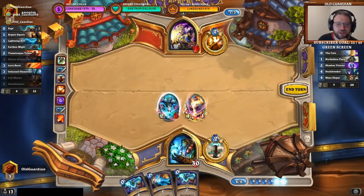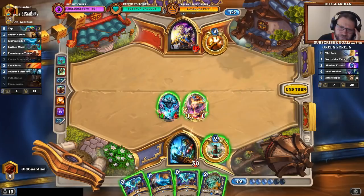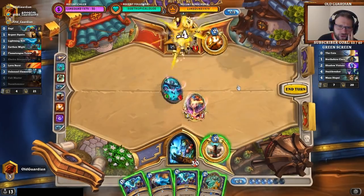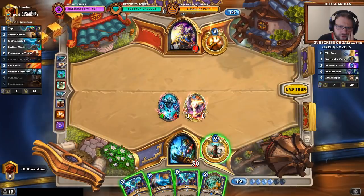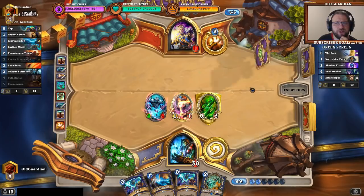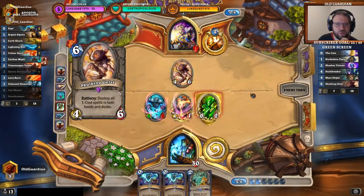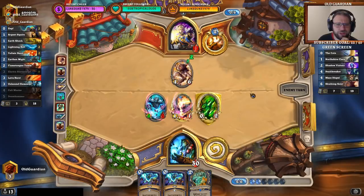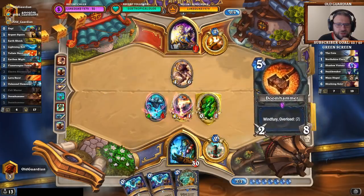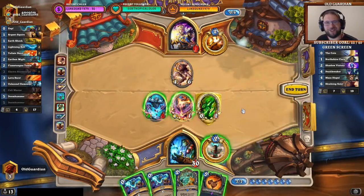We can Earthen Might here. Murmuring Elemental — hmm. Murmuring Elemental doesn't really have a strong use here. I don't think I'll just play it on the board. I'd rather keep him guessing a little bit on what I have here. I lose the Lightning Bolt — that's sad. But I pick up a Doomhammer. Would have been lethal if I didn't lose the Lightning Bolt.